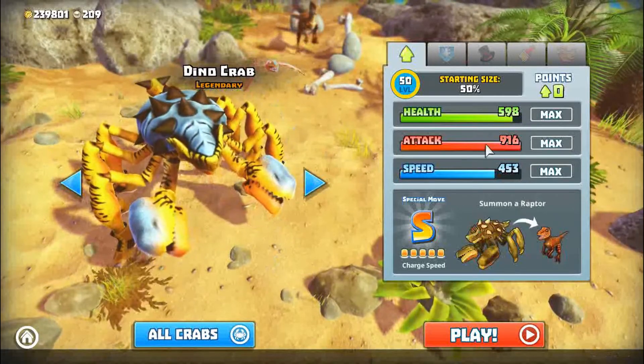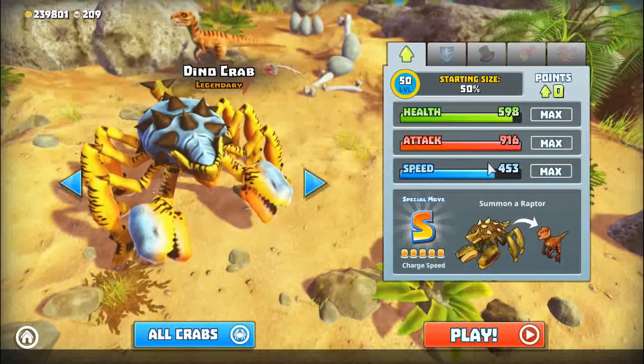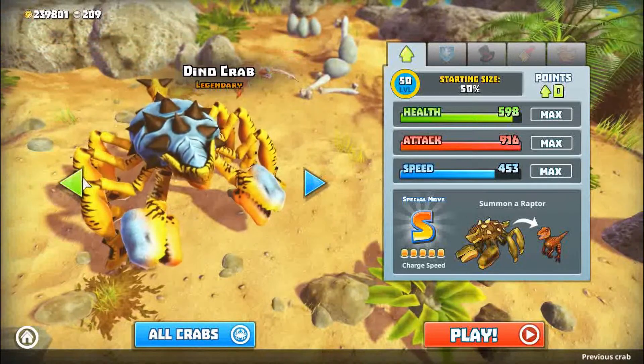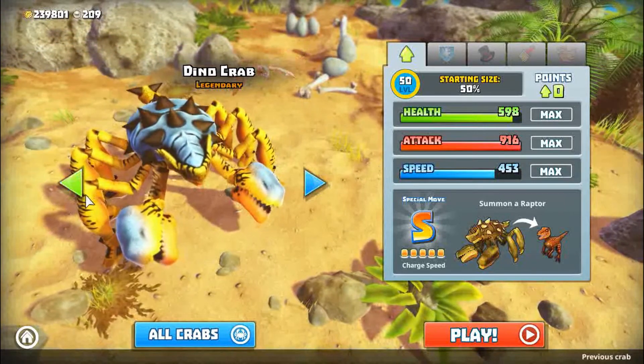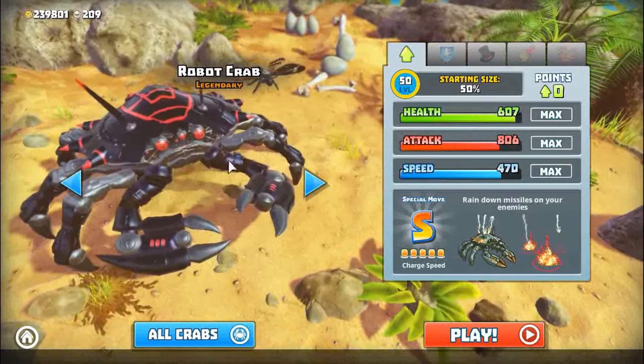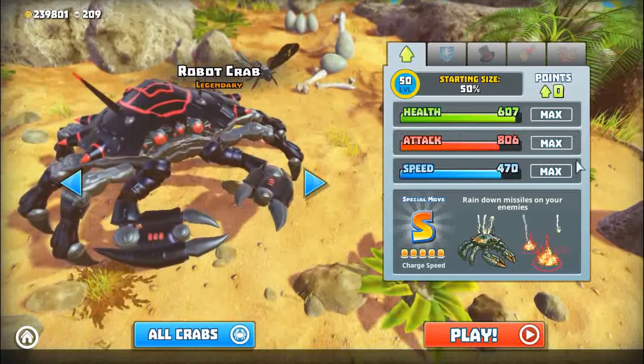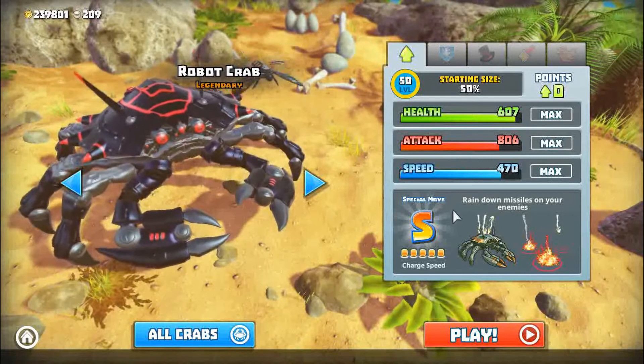Next is dino crab, it also has maximum attack, pretty high health. Robot crab, pretty high health, also good speed.